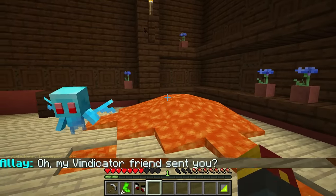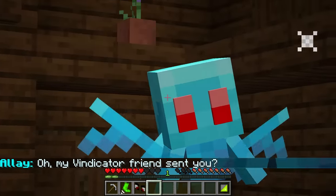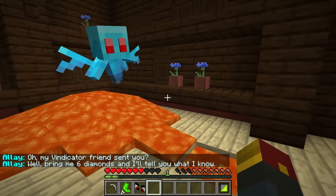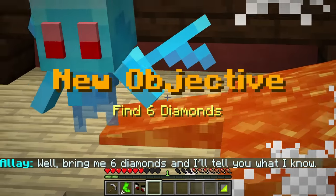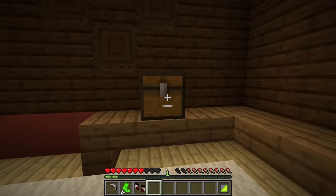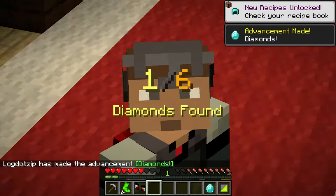Hello there, allay. Yes, your vindicator friend did send you. He said you might know something about the unload sword — can you speak to more detail? Well, bring me six diamonds and I'll tell you what I know. There couldn't be anything more promising than a chest in the middle of this mansion. Hey, there's a diamond — one out of six found. We're well on our way.